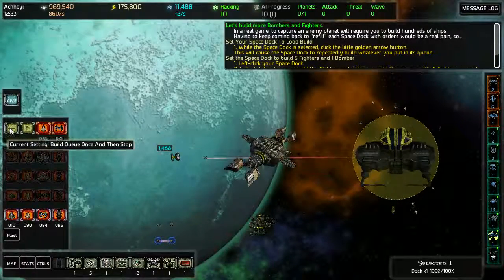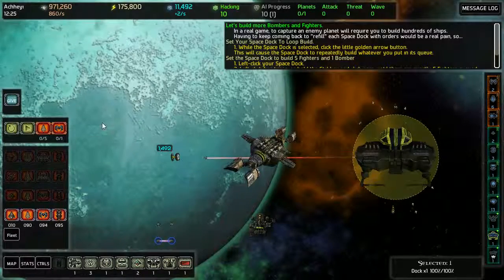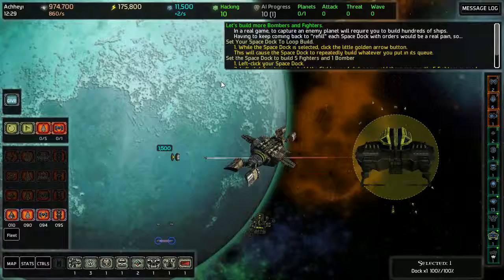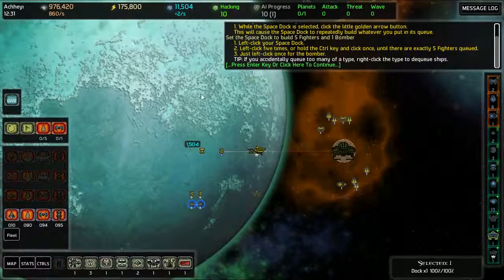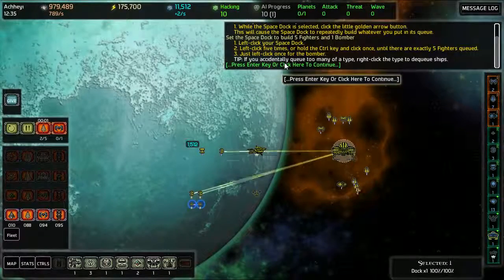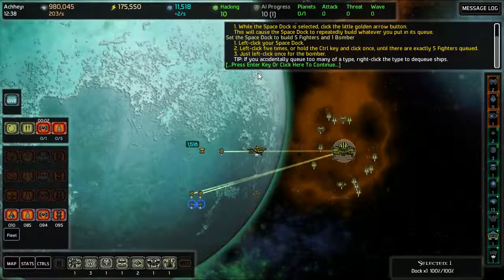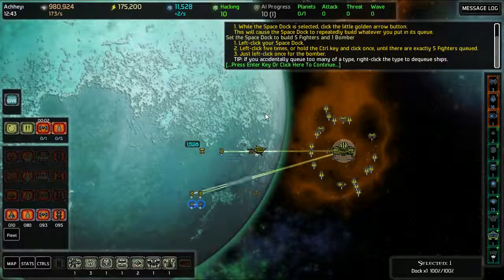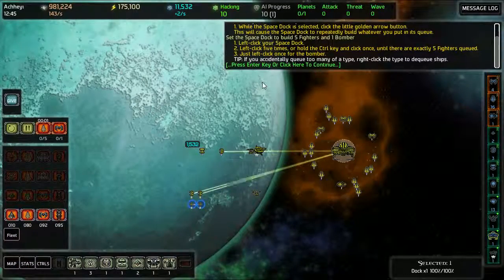You gotta click the little golden arrow first. Okay, I did it. And then you can get it going. So it'll just make four dudes, and then it'll make one dude, and then it'll make five dudes. Look at them coming out, they're coming out real quick.